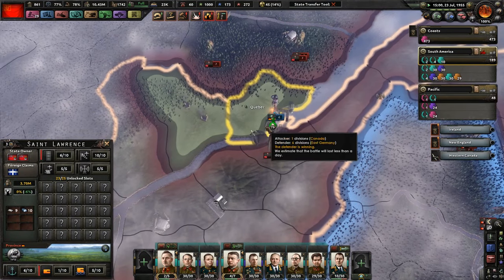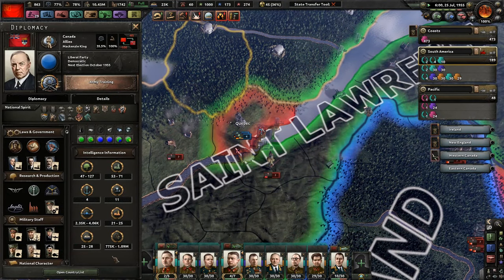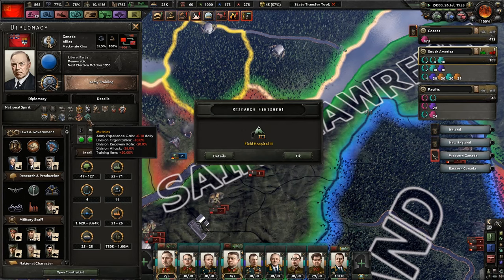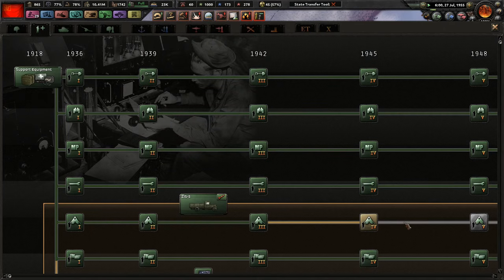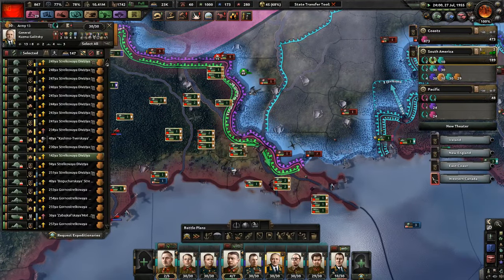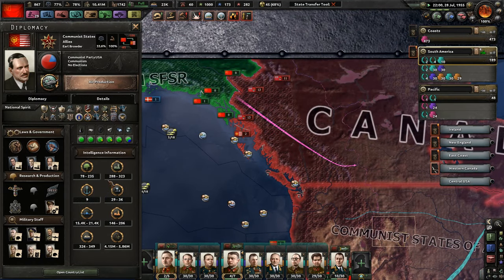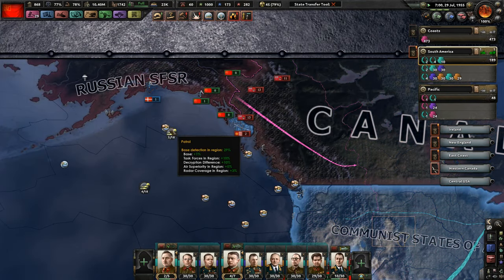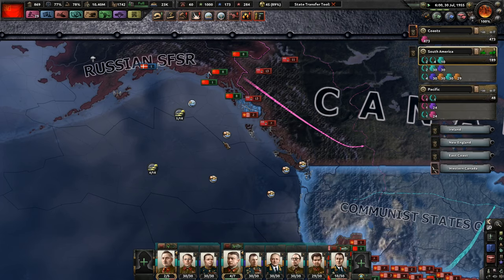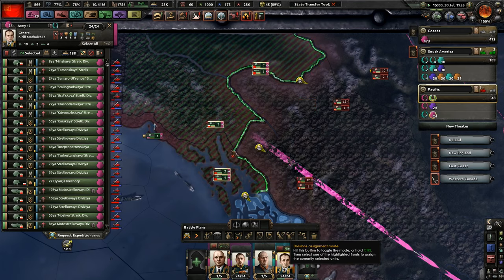Quebec — nothing says Quebec like a bunch of Germans invading. Canada's manpower is about a million or so. They have mutinies, which isn't good when you're defending your own country. Their ships total a massive four ships. The United States and Allies don't like us convoy raiding them, so they're bombing the hell out of us. America, you have 78 out of 235 divisions — where are they? I want you to be careful when you disengage.